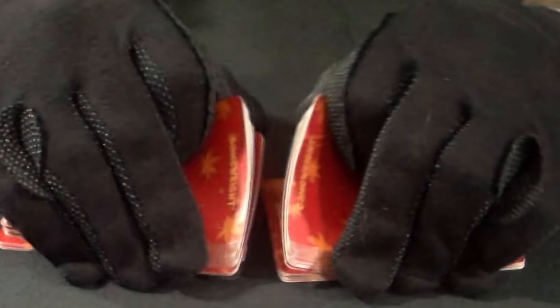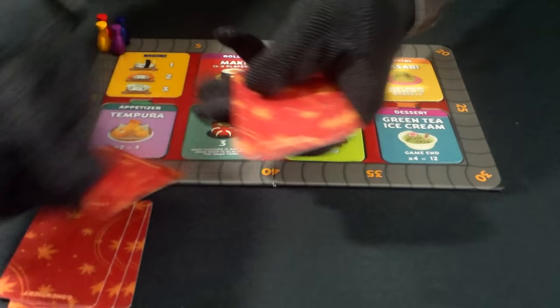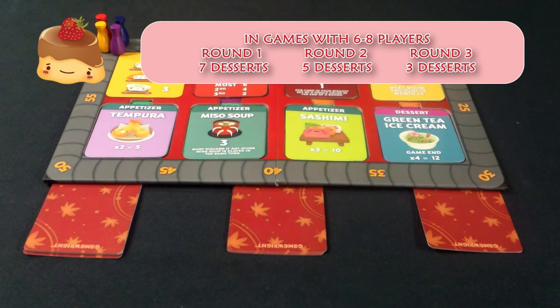Set aside the green tea ice cream cards and shuffle the rest of the cards together. Before beginning a game, what I like to do is set up the dessert cards for each round. Make stacks for each round of dessert cards based on the number of players playing. We have 4 players, so the first stack has 5 dessert cards for the first round, round 2 has 3 cards, and round 3 has 2 cards. This covers the setup of the game — let's move on to see how the game plays.